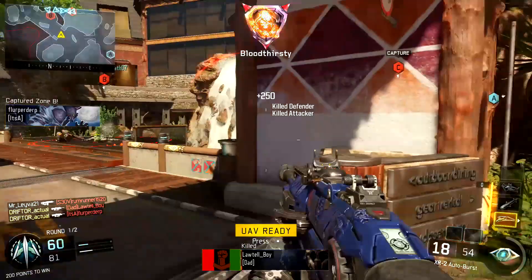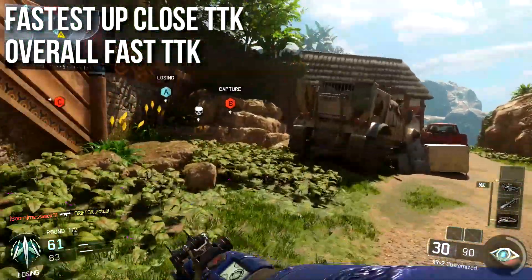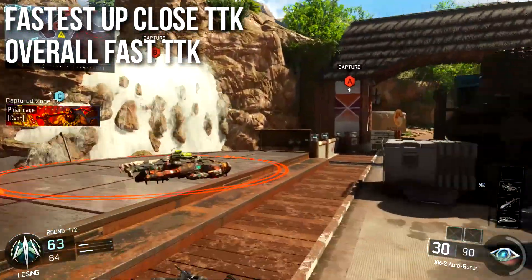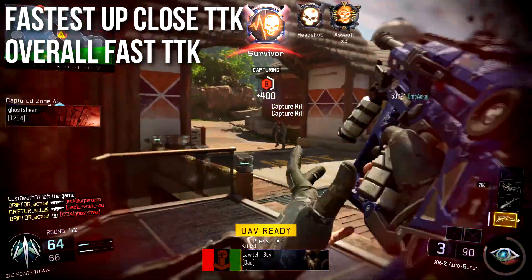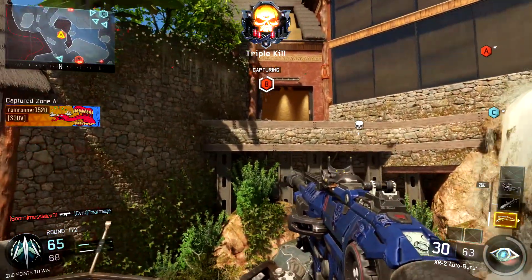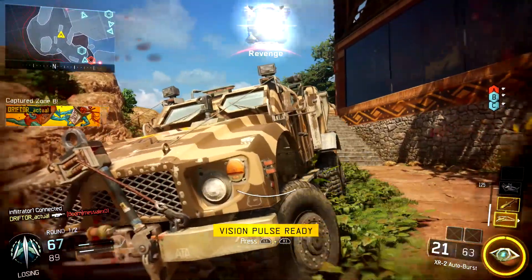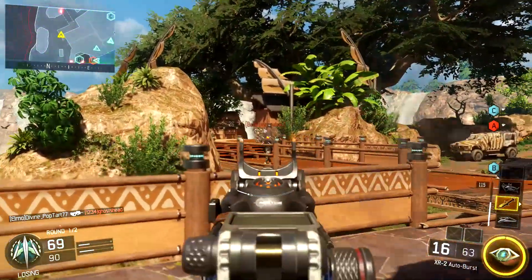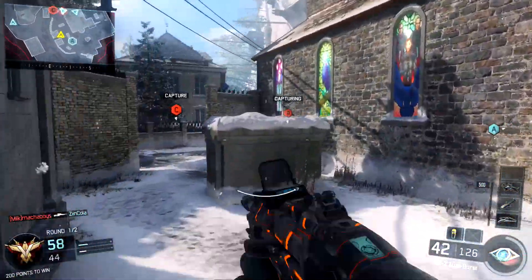Let's talk about time to kill. This weapon has the fastest up-close time to kill in the entire assault rifle class, with the exception of the Shiva getting high-caliber one-shot headshots. Outside of that insta-kill, this does outclass the Shiva, outclasses the M8, the KN44 — this is the fastest killing assault rifle in the entire game, and it has an overall fast time to kill at almost every range. There's pretty much no range at which this weapon is bad for time to kill. That's why competitive and professional players like it — it can dump truck people super fast up close, you can even beat out SMGs, if you hit your burst.